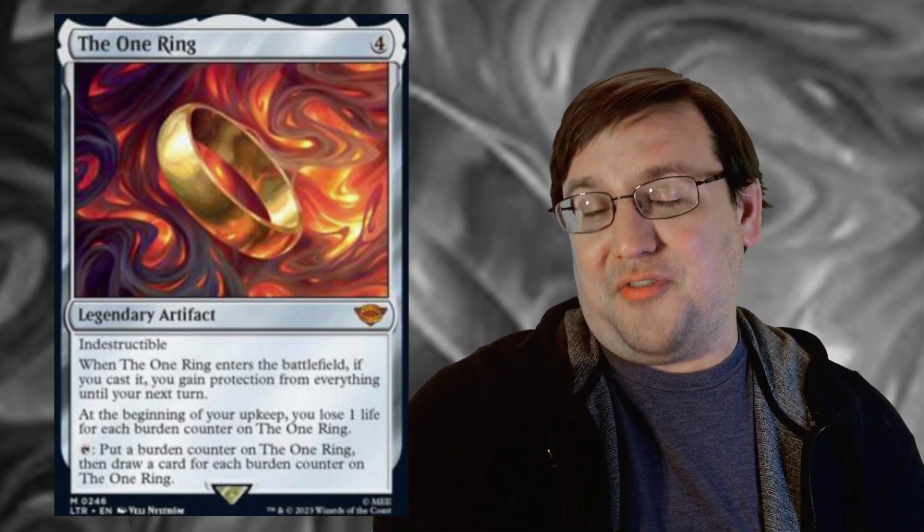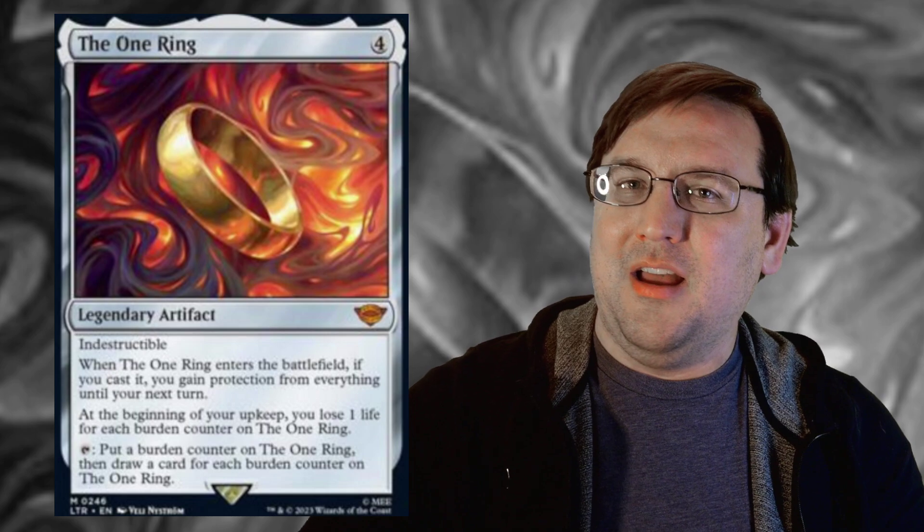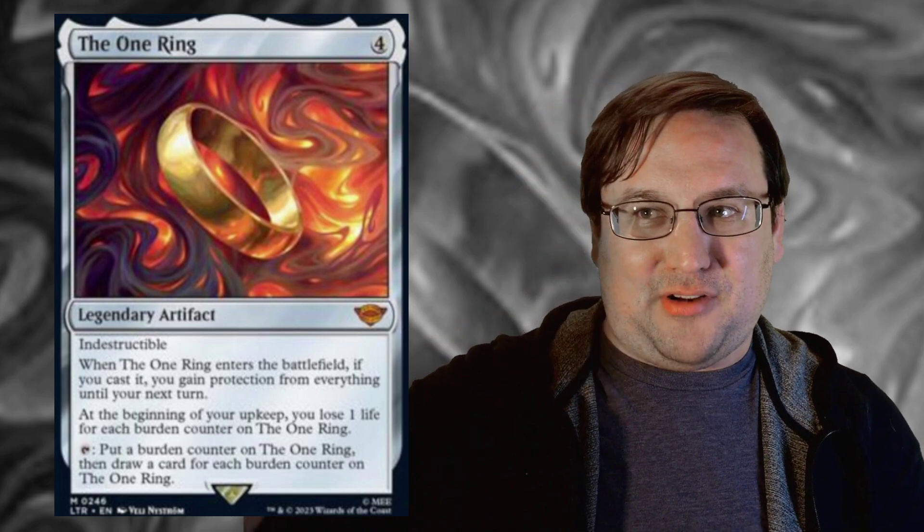The thing it doesn't have that I think it should is text that says this cannot be sacrificed. It also doesn't have shroud, which I think it really should, because the problem that the Fellowship faced — the problem that Frodo ultimately had — was they couldn't reasonably get rid of it. They couldn't just throw it away or destroy it. Gimli tries to smash it with his axe in the film, which I thought was a brilliant way to show how indestructible it was. But there's nothing stopping you from sacrificing this to an Oni-Cult Anvil. The Oni-Cult Anvil is not a representative of the fires of Mount Doom. So the fact that I can just throw the ring away whenever I'm done with it — I've drawn five cards off this thing, I'm just going to throw it away before it kills me — that's very easy to do, and I think it's kind of a bummer.